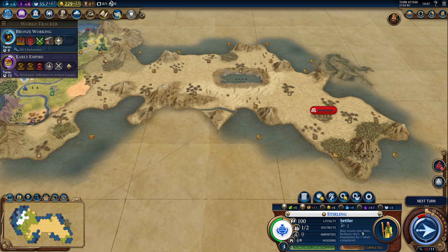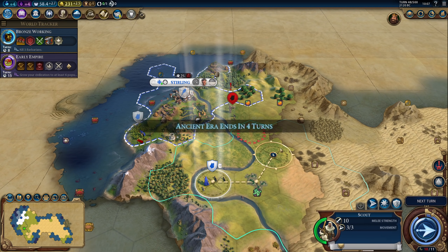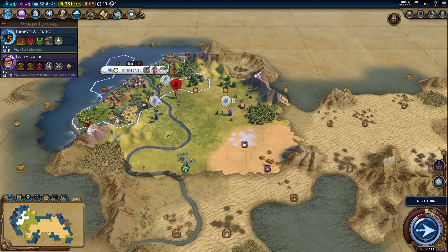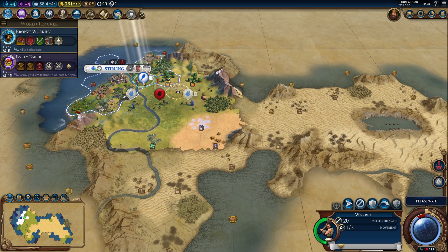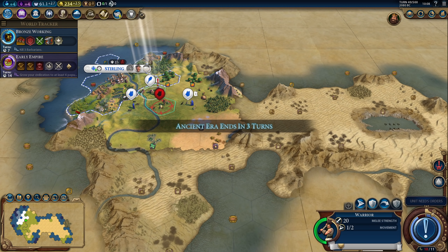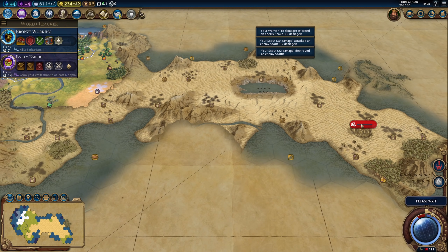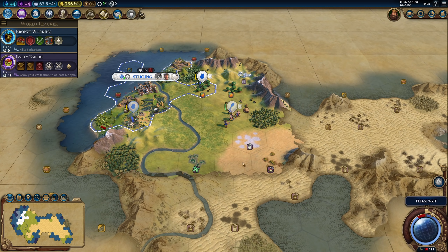I will not be waiting. Here's a barbarian camp — it's a little bit far away. I don't think I want to wait to maybe kill three barbarians. Here's a barbarian scout — let's cut him off and kill him. I think it's best to just finish Bronze Working because I'd like to know where Iron is before I settle the city, as that might change where exactly I want to settle. I don't think I can kill three barbarians very quickly. Let's finish Bronze Working.